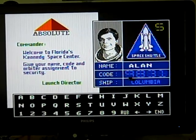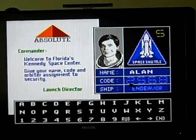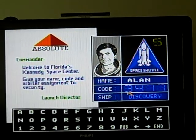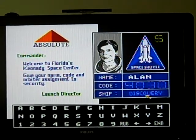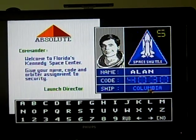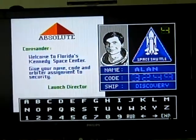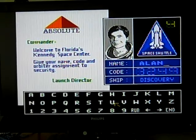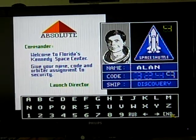It gives me a code — Discovery, Enterprise, Columbia. It's generating on its own. Don't give me the one that exploded with the teacher on it. There was ice on the wing. It's not generating by itself, you just have to make — what the hell is the point of getting a code? Give me the Enterprise. That's the one — wait, that's incorrect. How could you be incorrect? Did you push continue? I don't know, I just pushed start.